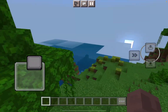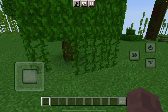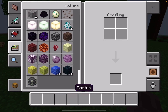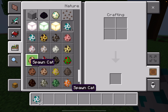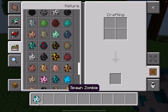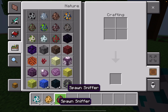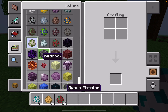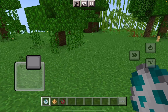Let's see the mobs spawn eggs. The chicken egg is changed - this is the camel egg. Where's the sniffer egg? This is the sniffer egg, and they have iron golem and snow golem eggs too. Nice.